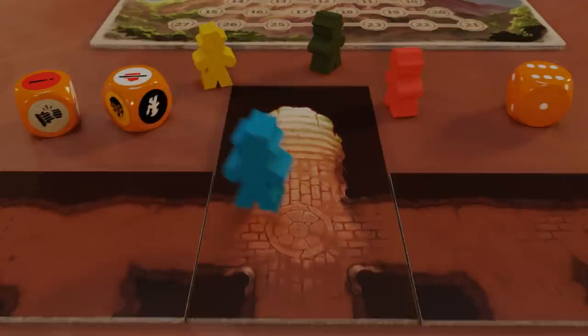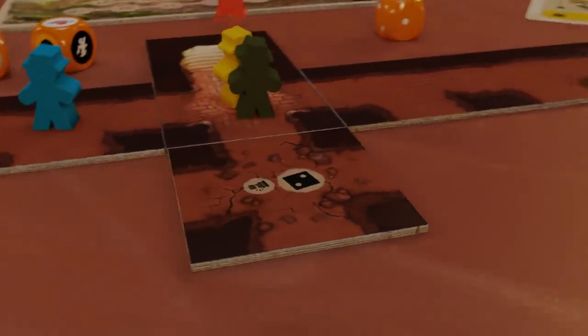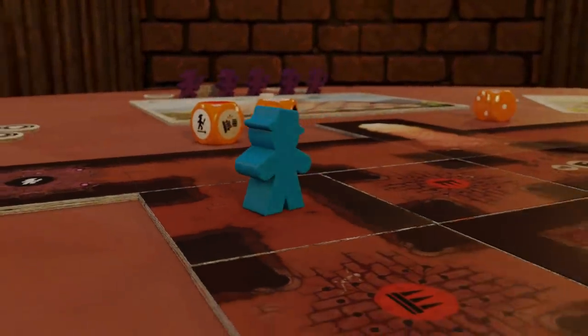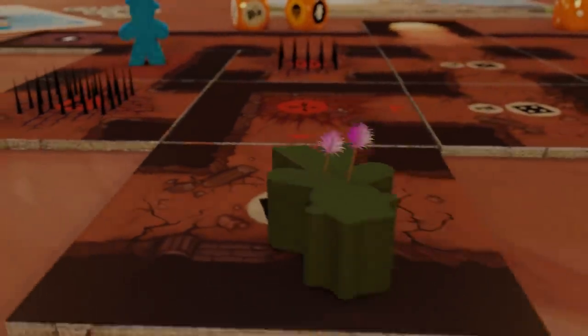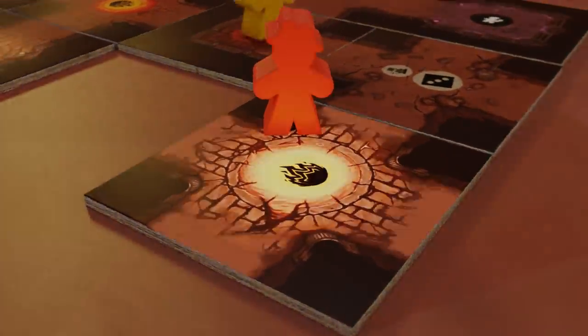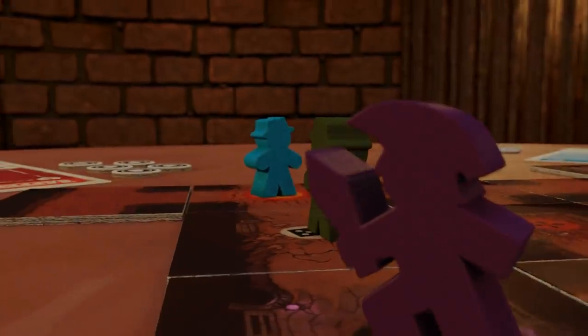This place is ancient. Much of it has collapsed and it is hard to push inward. Deadly traps line the passages — a terrible fate for the unwary explorer. The volcano stirs and we feel the heat from her rising magma. The statues look on, indifferent.